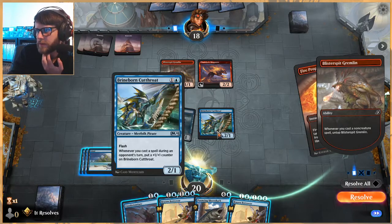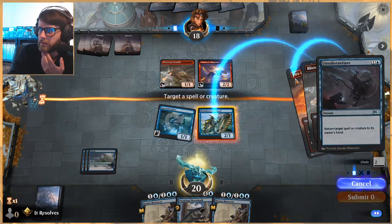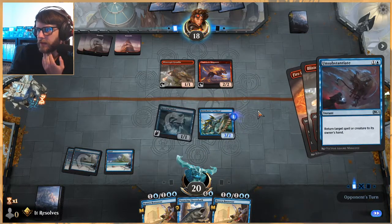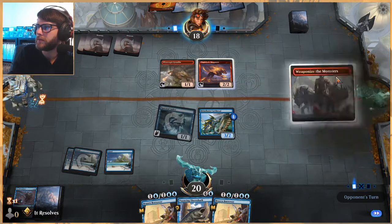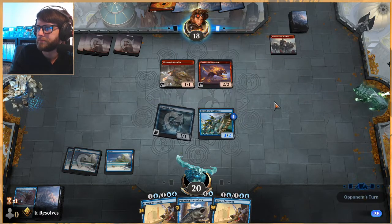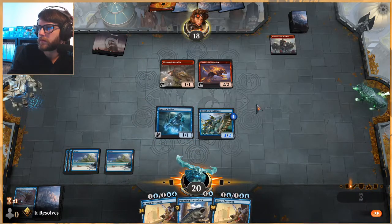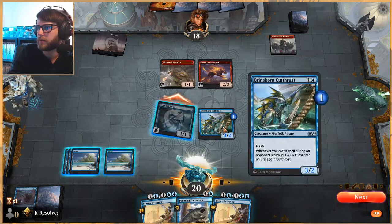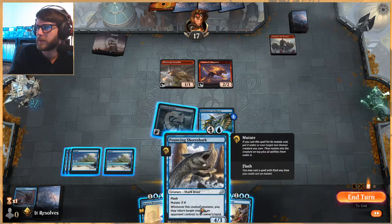We do have the option to Unsubstantiate — really just the Fire Prophecy would be fine. Now they could Shock this but they've got less they can really do here. Sacrifice a creature, deals two damage to any target — that's pretty good. What's nice about this is we can Brazen Borrower both of their creatures and just pump this guy up. If they want to Fire Prophecy it they certainly can, or we could just play Pouncing Shoreshark too, which is also not bad. But we can flash that so let's wait.